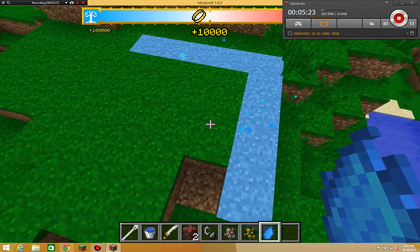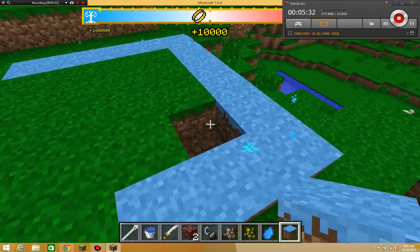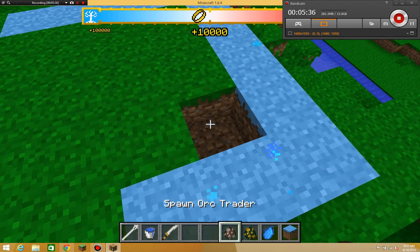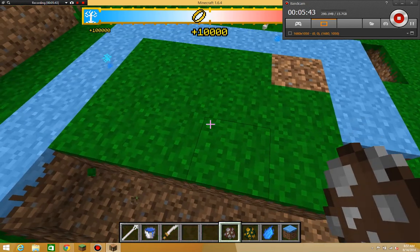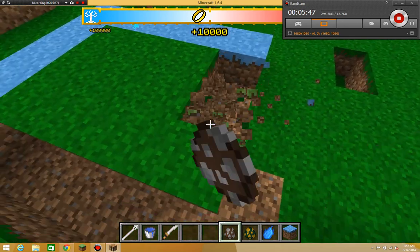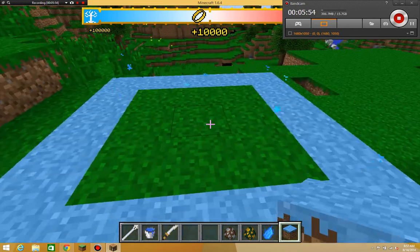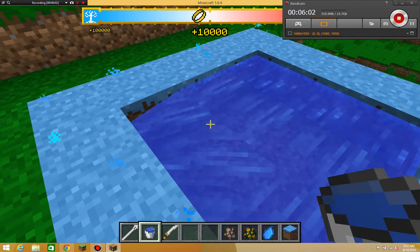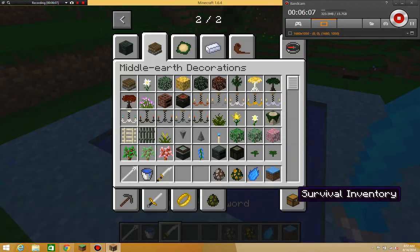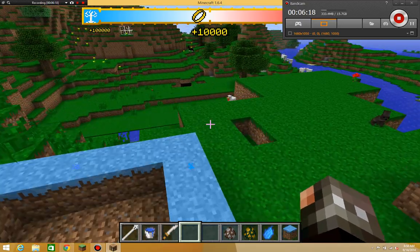I need to build it one more block out — oh, there's some special grass, I didn't know that. Go all the way around like that and then dig into it. Make an infinite water source, then throw in a flower from this dimension — just throw in this one. Then it creates this portal back to the overworld. That's the only way to get back.